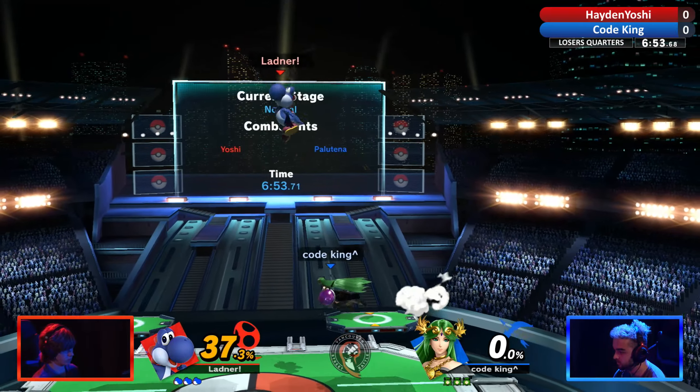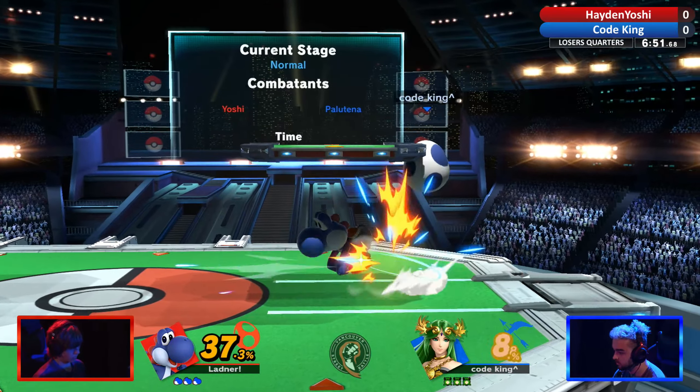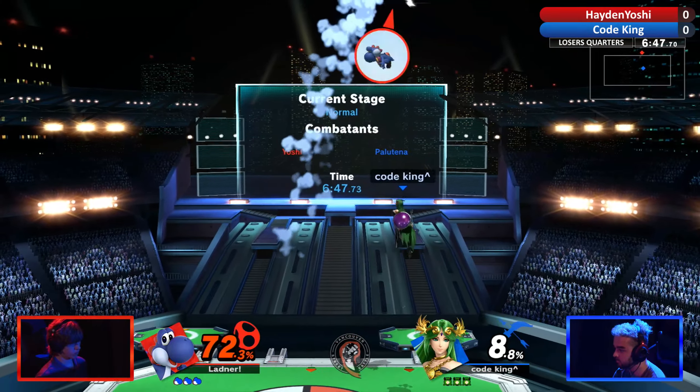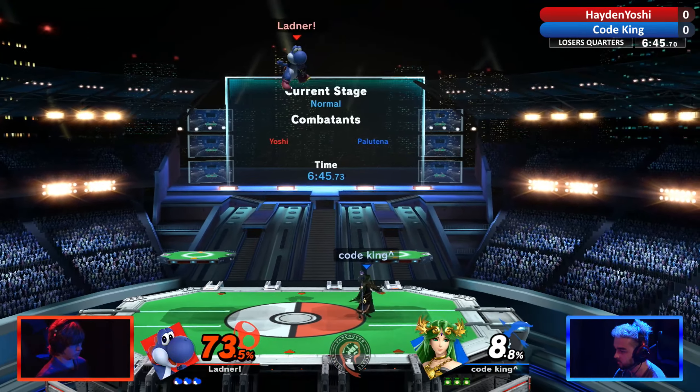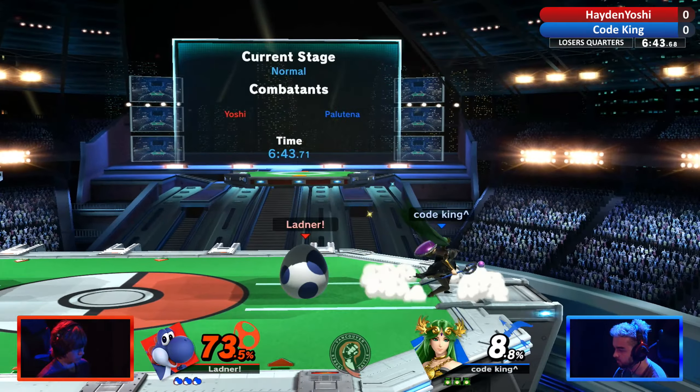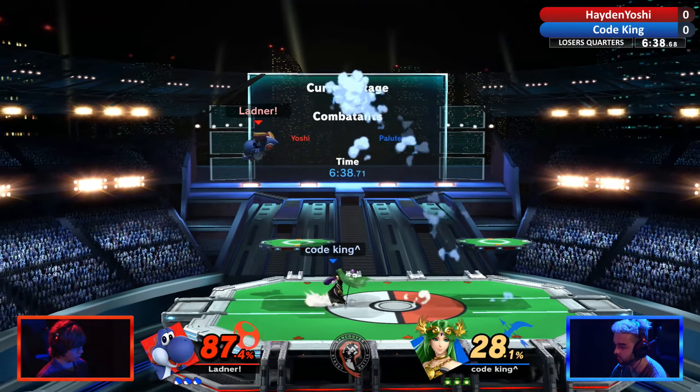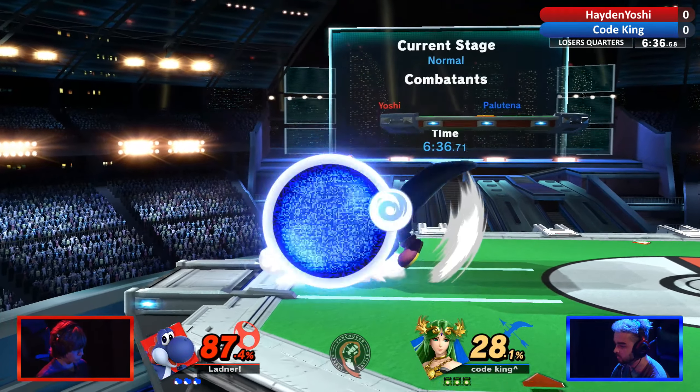A lot of damage being tacked on right now by King. Great stuff from him. Hayden needs to have some good pressure here, but he's not going to be able to get anything out of that Egglay. Oh my gosh, this pressure was unreal. Hayden needs to find his actual opportunities there. He's going to get an up smash out of that one. Just some damage, and honestly, that's where he needs to start.